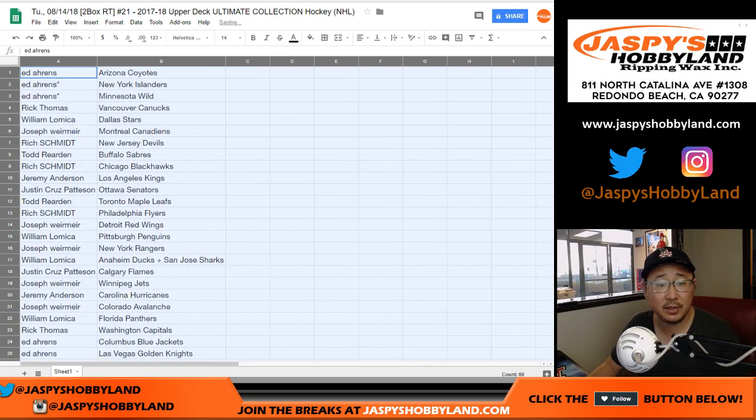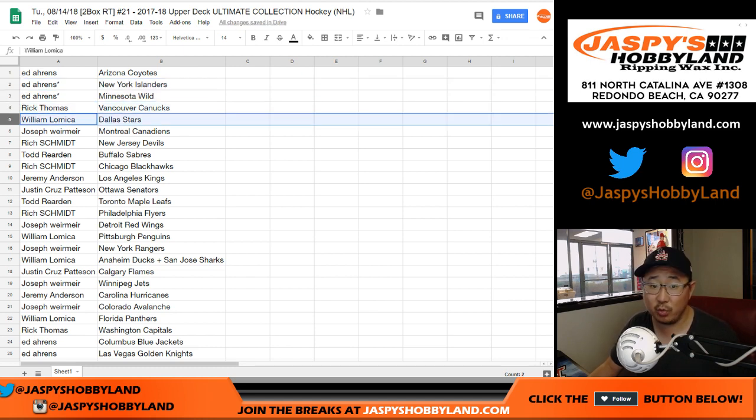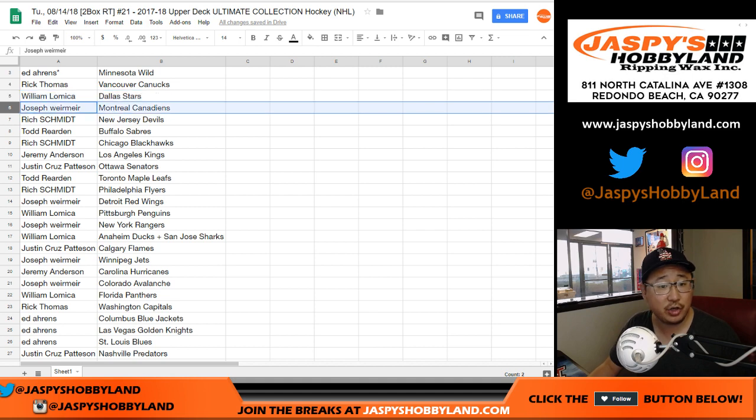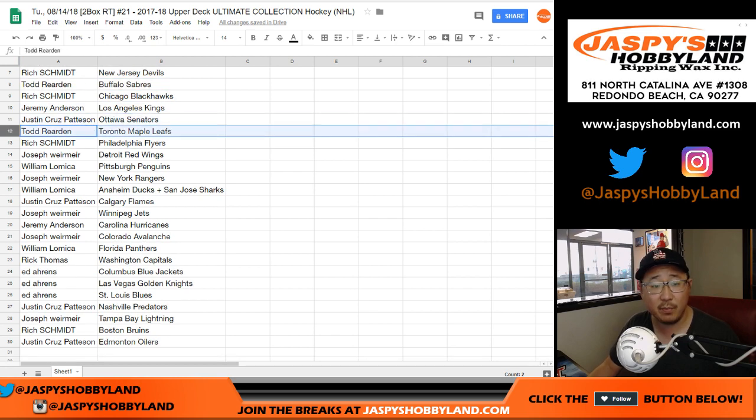Ed with the Coyotes with your last spot — Mojo teams right next to each other. Islanders and Wild. Rick T with the Canucks. William L. with the Stars. Joseph W. with the Canadiens. Rich with the Devils. Todd, you got the Sabres. Rich with the Blackhawks. Jeremy with the Kings. Cruz with the Senators. Todd, you got the Maple Leafs.